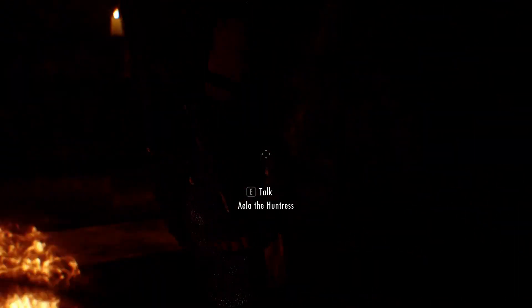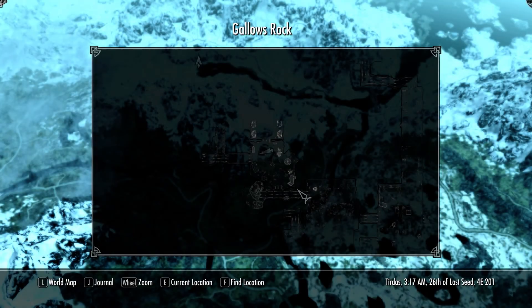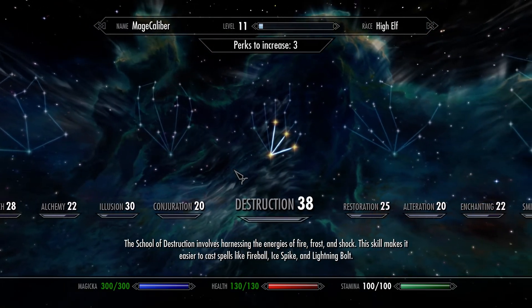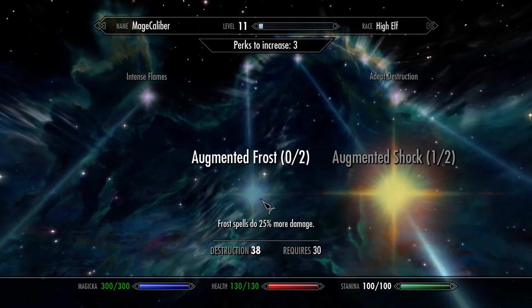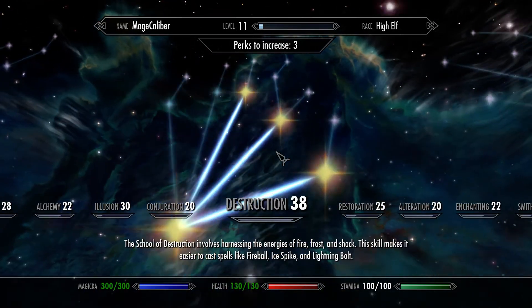Let's continue with the quest - I need to go this way. First let's level up. The question is what I'm going to pick - Magicka or health - and let's go for the Magicka. I have three perks to increase. I've managed shock and I'll have 38 skill, but I can almost choose Impact, which is a nice thing.